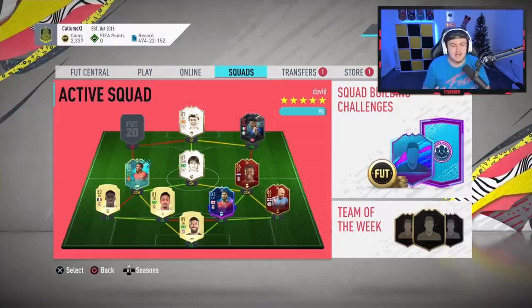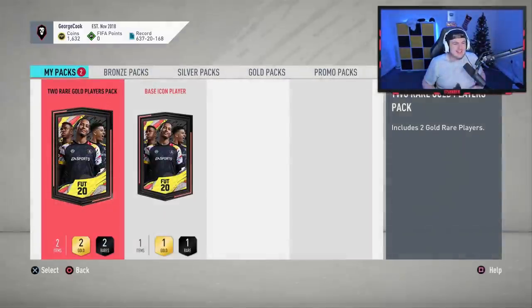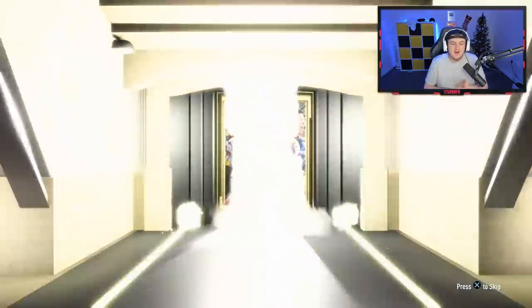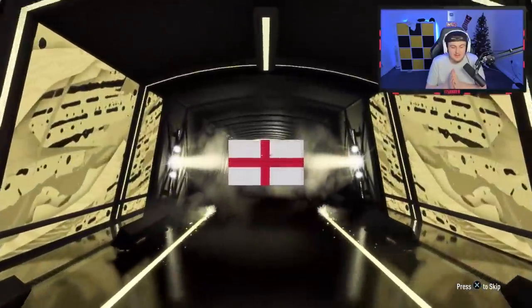We have a base icon pack to open. It's George's base icon pack. He's requested that I open the base icon pack before the two players pack for some reason, and all he wants to know is the flag. I would love to get him a Eusebio or a Zidane or a Paddy V — someone like that would be amazing. Here we go, we are opening it. What flag are we going to get for him? Come on.